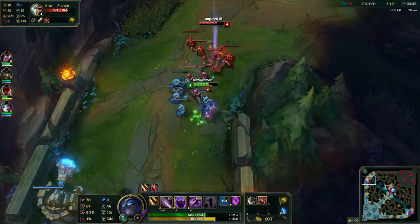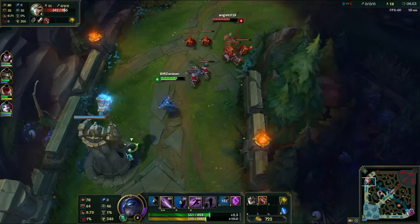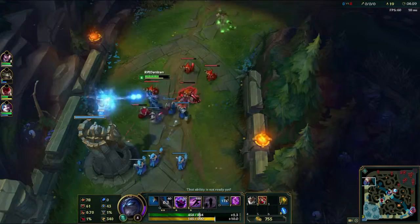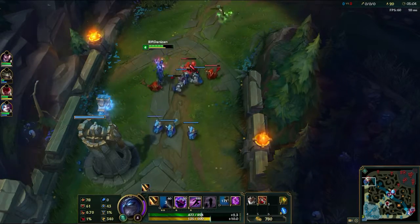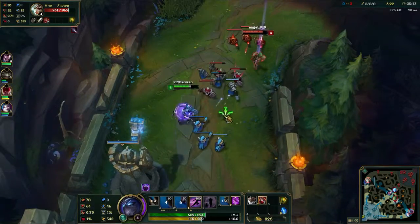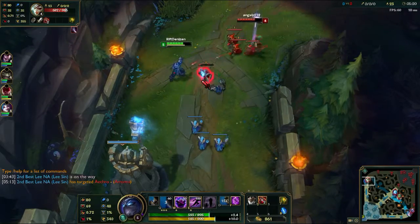Finishing up on the ult — it scales off of AP. That's why I like to go Abyssal Scepter on Shen every once in a while. It has a greater than 1 AP ratio, and if you decide to build AP Shen, the shield gets really ridiculous — it's very easy to get a 1,000-point shield or greater. For the most part here, my job is to serve as the team's tank, and technically AP carry, because we don't have one — we have Yasuo and Lee Sin.